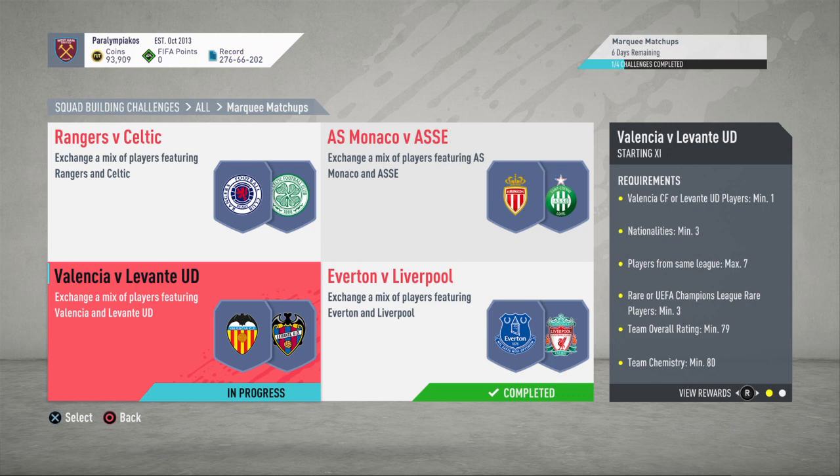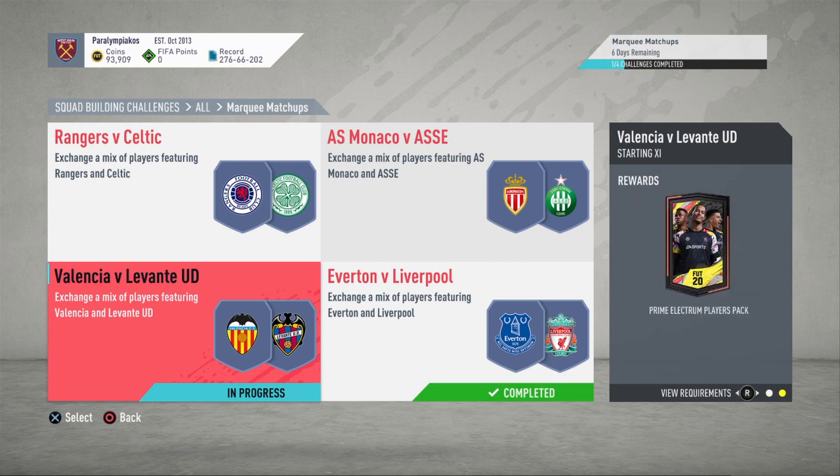For Valencia or Levante players, you need one, three nationalities, max seven from the same league, three rares, 79 rating, 80 chem. 79 rating on the second SBC is a bit naughty for me, especially during the Player Days promo — it's all meant to be a bit cheaper for us guys.